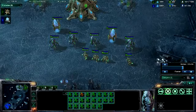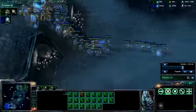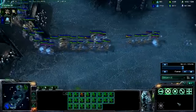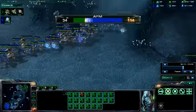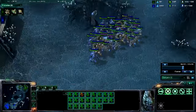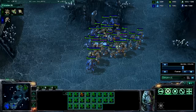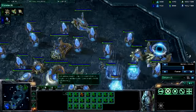Just warping in some more units to defend my natural. He is moving out with a fairly large army consisting of immortals, zealots, sentries and stalkers. There's the APM bar, still pretty low APM for both of us — it never really gets too high just because we're not crazy good overall.